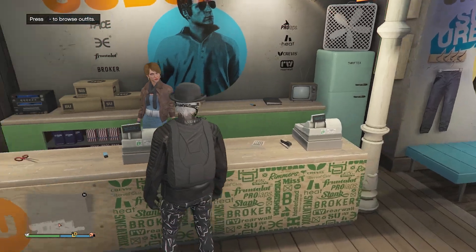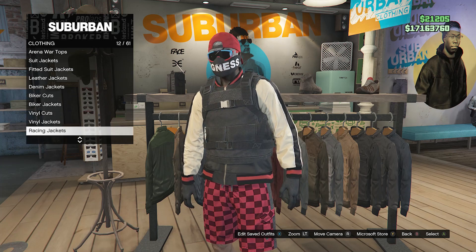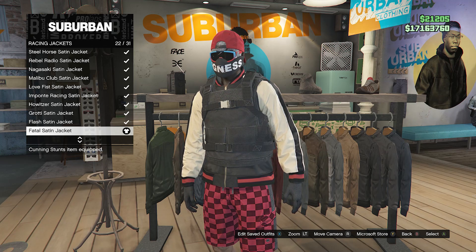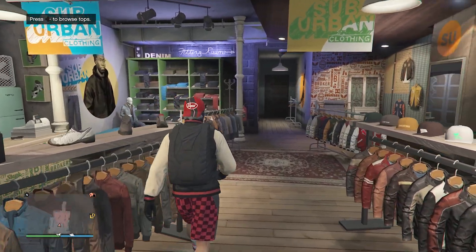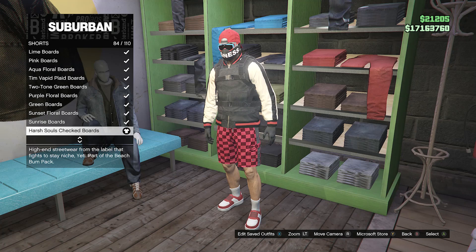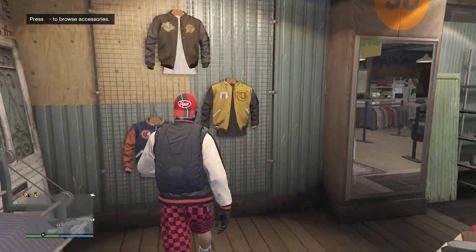Now we can move on to the second casual tryhard outfit. You're going to walk back over here to the top section, scroll down until you find racing jackets which will be on slot 12. Click on racing jackets and equip the fatal satin jacket on slot 22. Once you equip this racing jacket, back out of the top section, head over here to the pants section, then scroll down to shorts on slot 3 and equip the harsh soles checked boards on slot 84.